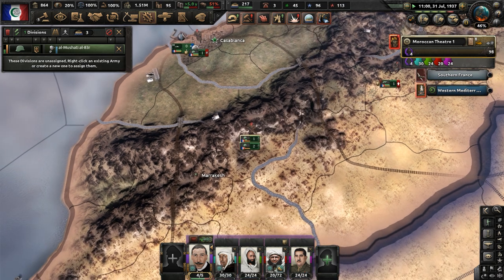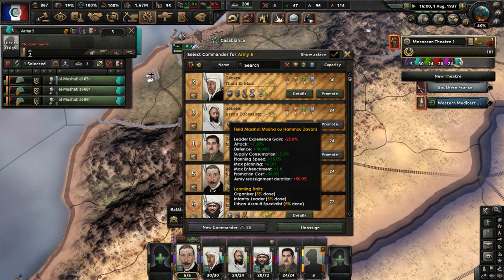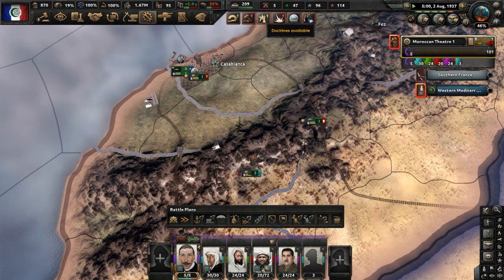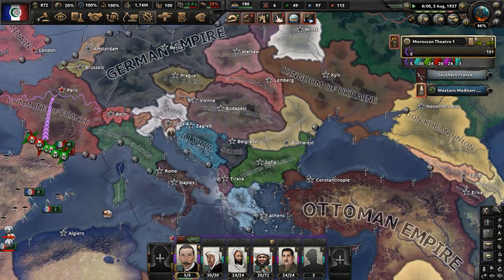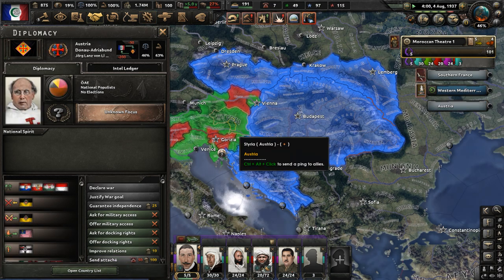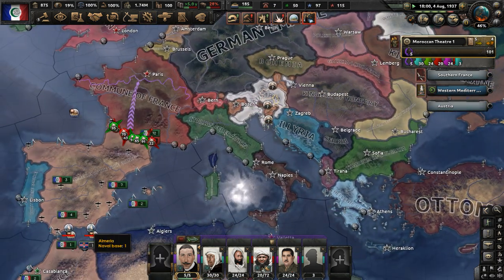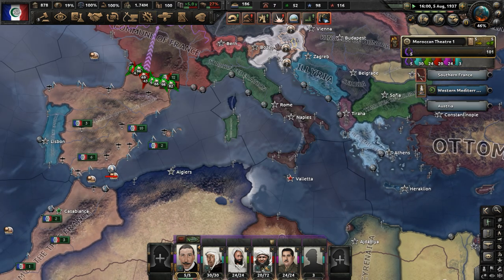I may need to set up a fifth army now. Let's go ahead and get a fifth army set up for the Esoteric Realm of True France with a new commander — I need more command power. The Austrian Empire is declaring war; Austria apparently had a civil war in this playthrough — socialist versus national populist. I have no idea what's going on there. Vienna fell.